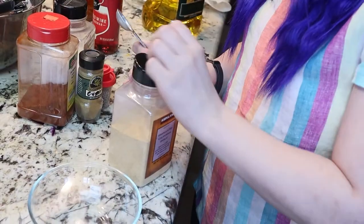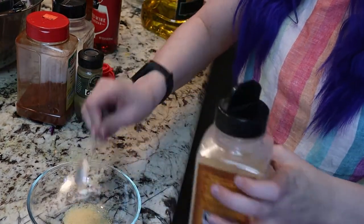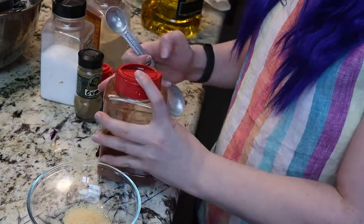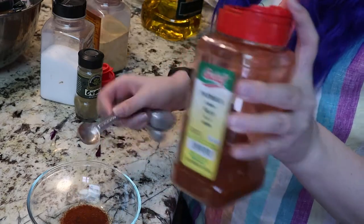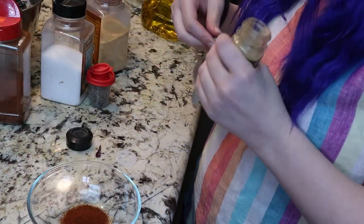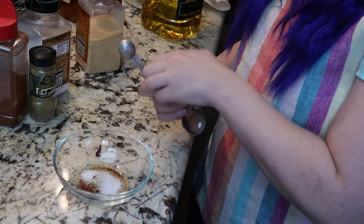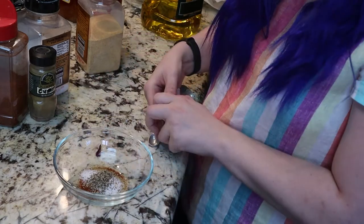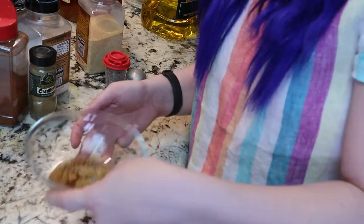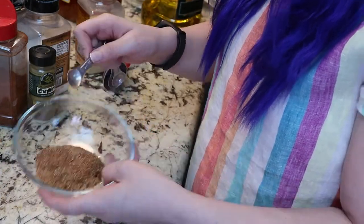Now we're gonna get a small bowl and get the seasonings ready to coat our fish with. We're gonna do one teaspoon of crushed garlic, one teaspoon of paprika — the recipe said smoked paprika but I don't have smoked paprika so we're doing normal paprika — half a teaspoon of cumin, half a teaspoon of sea salt, and a quarter teaspoon of black pepper. I'm doing a very small amount of pepper since my mom doesn't like it. Then we just stir it together. There's our rub for our fish.